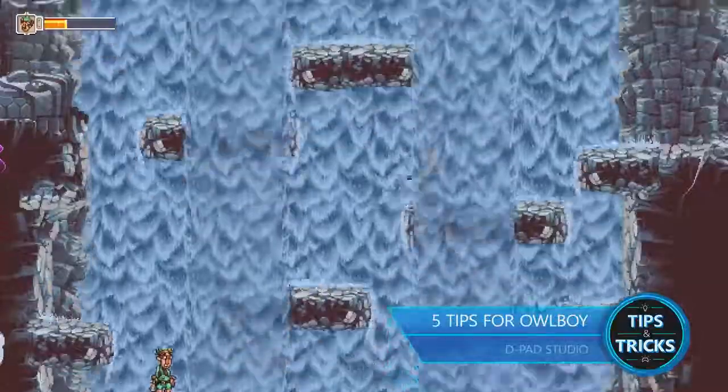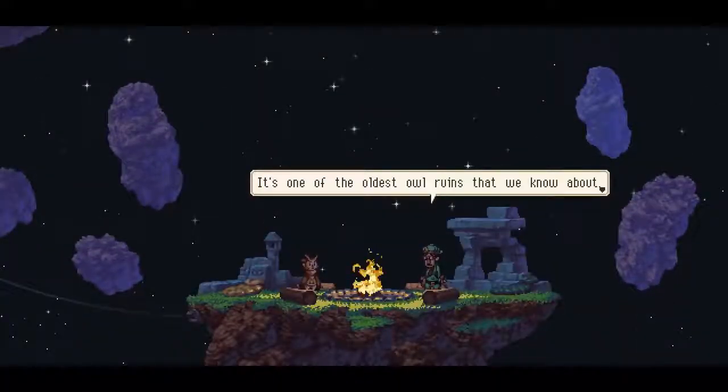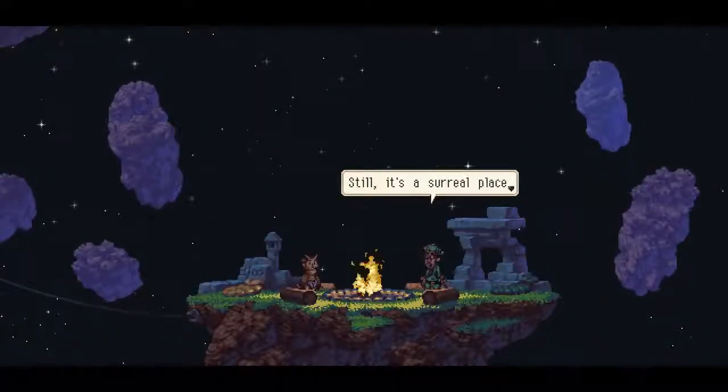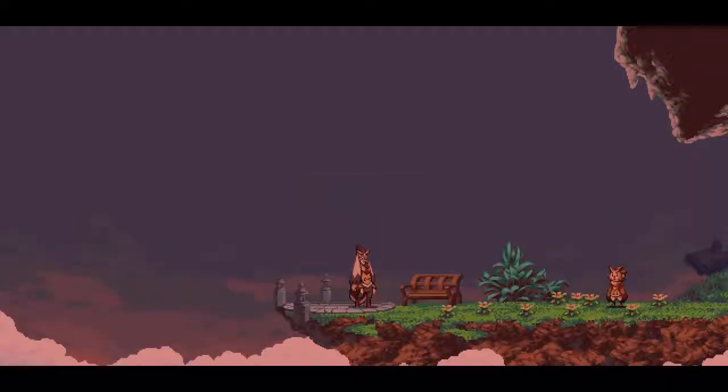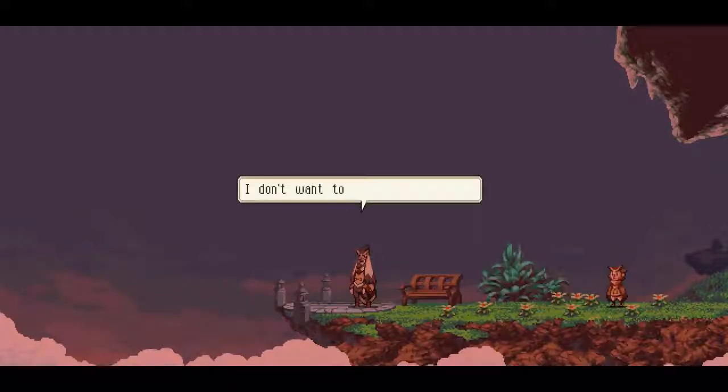Owlboy is a platform adventure game with RPG elements which took nearly a decade to develop. You play as Otis, an owl who was born mute. He trains under his verbally abusive mentor, Asio, who doesn't see much potential in Otis'